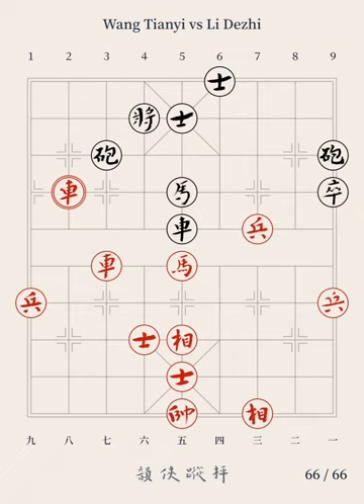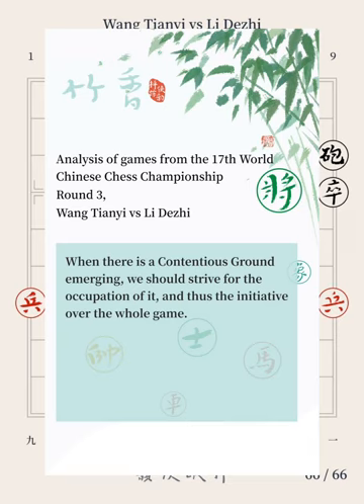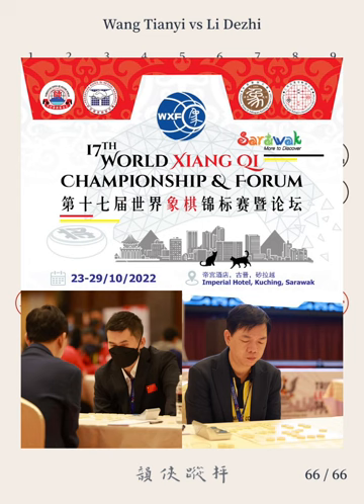In ancient times, Chinese chess was born out of military imitation. Therefore, the principles of Chinese chess can be sensibly likened to the Art of War. When we have pieces on a farsile ground, we should pay attention to the subtle changes in position brought about by the evolvement of connections between all our pieces. When a contentious ground emerges, we should strive for its occupation and thus gain initiative over the whole game. In this game, from the transition of the opening towards the middle game, the two players engage in exciting fights, presenting brilliant moves containing wonderful strategic and tactical design. The players have demonstrated the underlying principles of the game through their moves, which is very much worth learning for Xiangqi fans. Thank you for watching. I hope you've enjoyed this video.